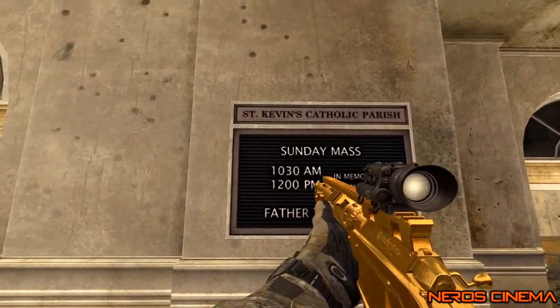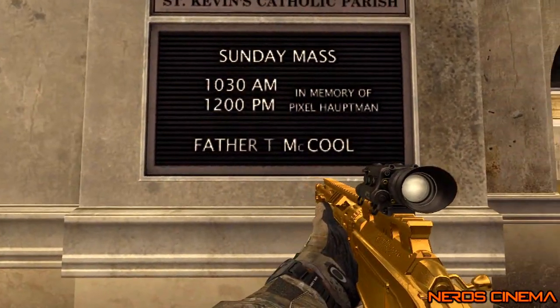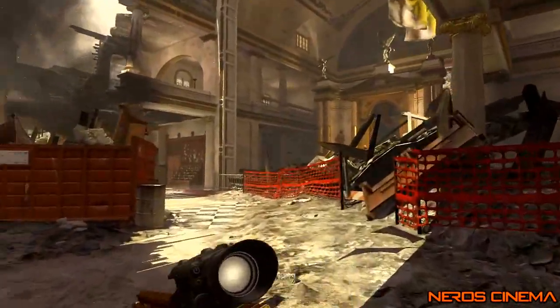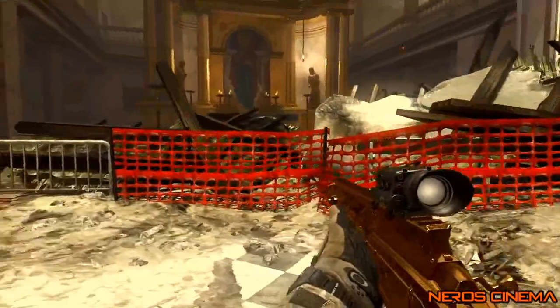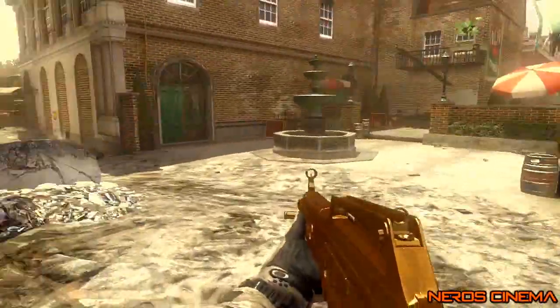The map itself looks phenomenal. I found this cool sign — St. Kevin's Catholic Parish — and it says Father T. McCool, in memory of Pixel Hopman. That's who runs this church, Father T. McCool. But obviously I don't think Mr. McCool has been hanging out here much lately because the roof's kind of blown off, there's a bunch of rubble, and everything's a mess.